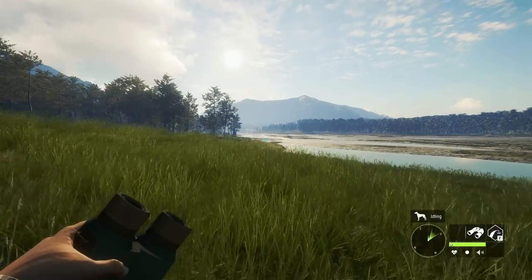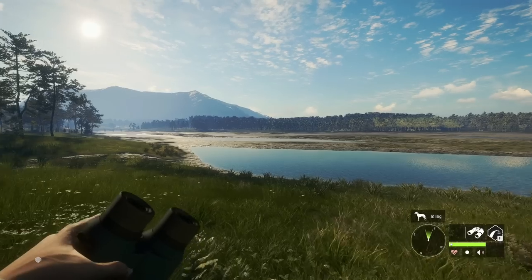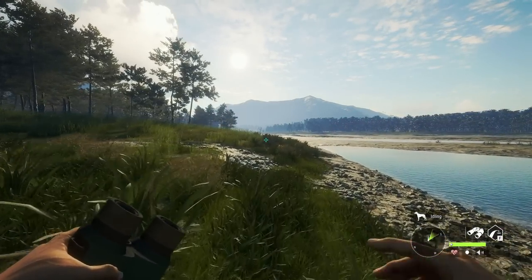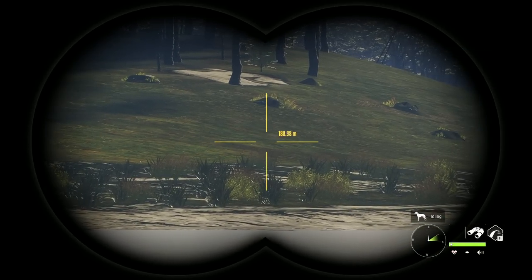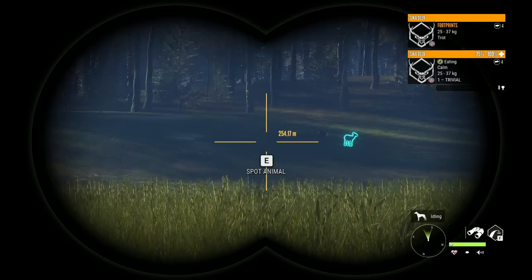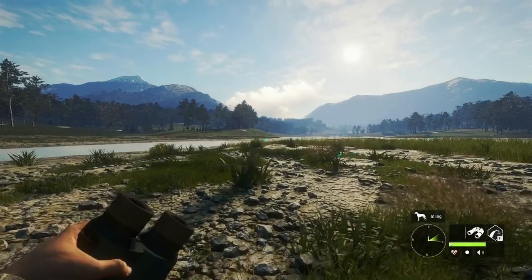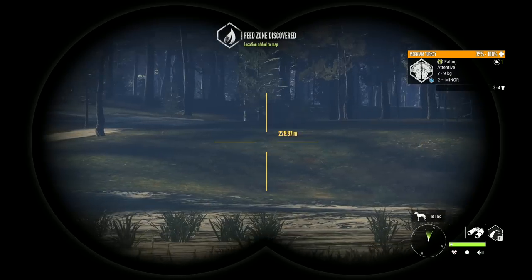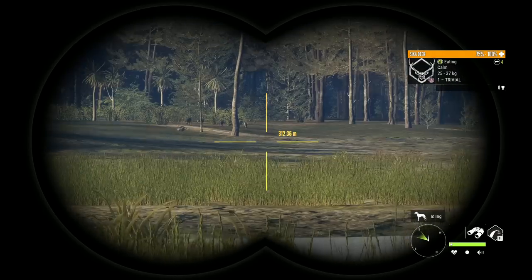We now have sika deer, turkeys, and feral pigs lining the river feeding, which is nothing I would have expected. They used to have quite a few different feed zones in the trees, and now most of them seem to be out in the open. We already have a sika deer feeding out in the open in one of the fields next to a bunch of European rabbit burrows, and if we look over here we're going to see more sika deer feeding. I don't see the turkeys at the moment — oh, actually never mind, I do — there are lots of turkeys feeding out in the open as well.